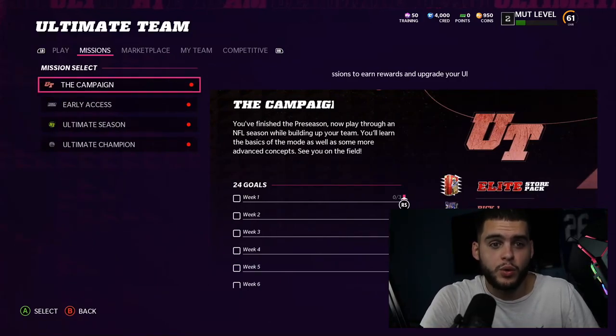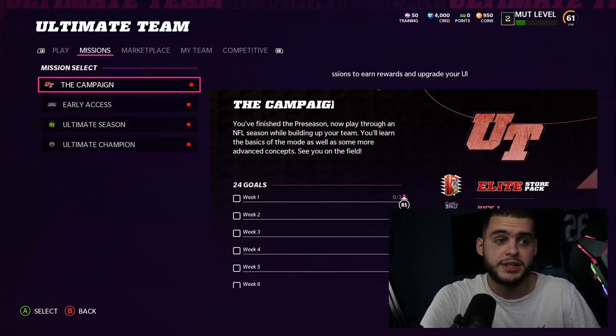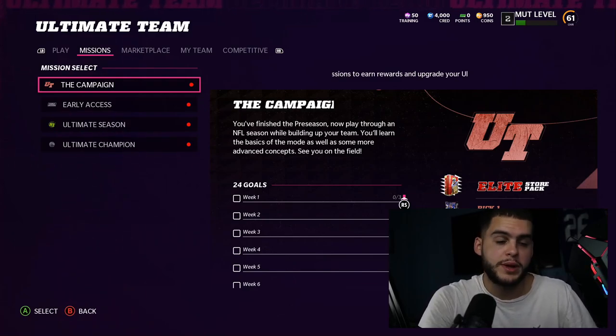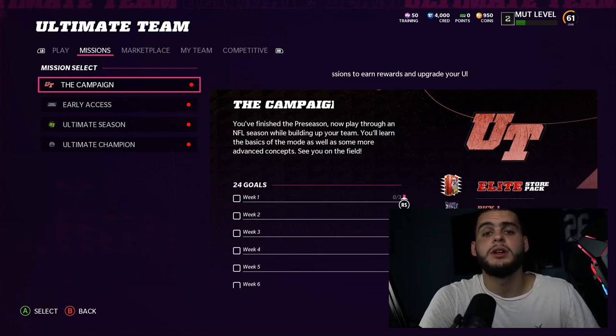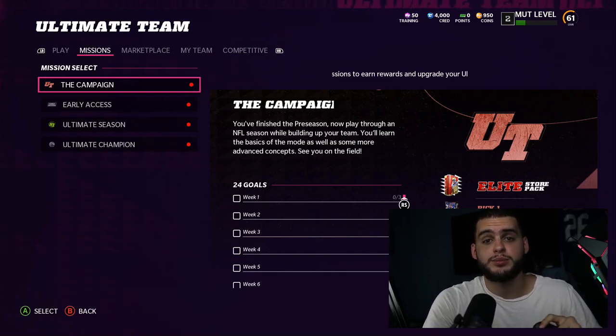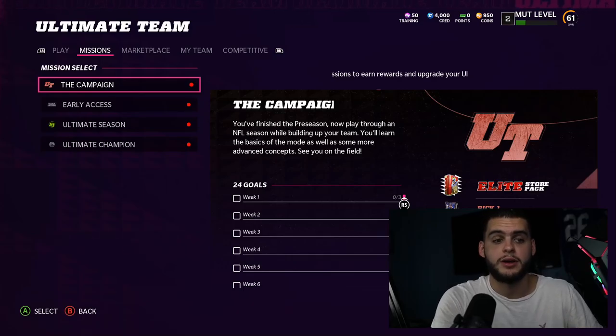That's about it for the video — that covers everything for what to do first in Madden 22. If you're new to the channel, hit subscribe and turn on notifications. Drop a like and comment 'poodle squad' to be shouted out. If you need coins, head over to MuttReserve.com and use code 'poodle.' Thanks so much for watching, and shoutout to everyone for the day-one support — I appreciate it. Peace.